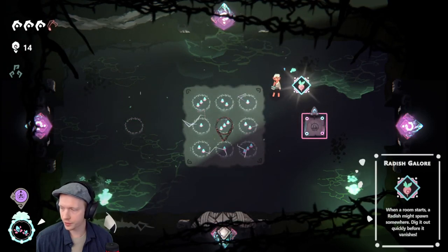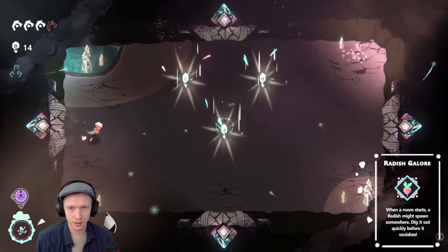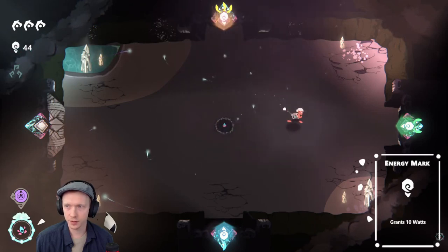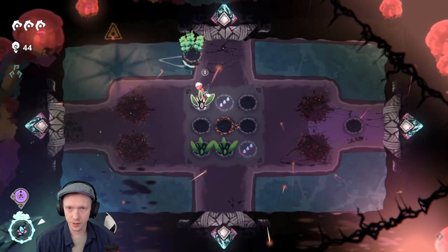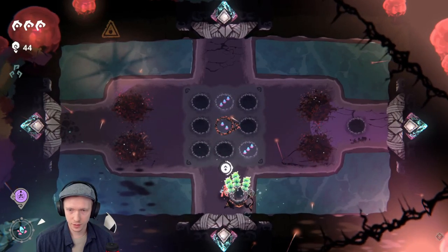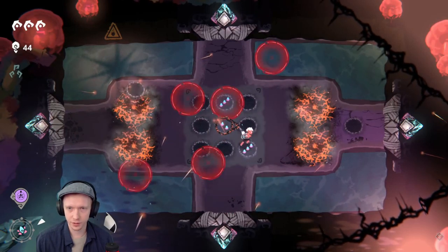When your room starts, a radish might spawn somewhere — dig it out quickly before it vanishes. What does a radish do for me, I wonder? Alright, I have the reveal. I'm going to put a seed here — I don't know what that means. Let's use our reveal because why not. Where's my radish?